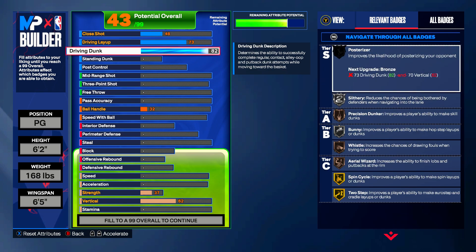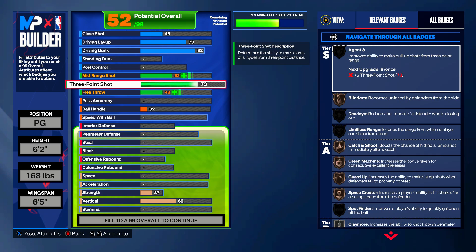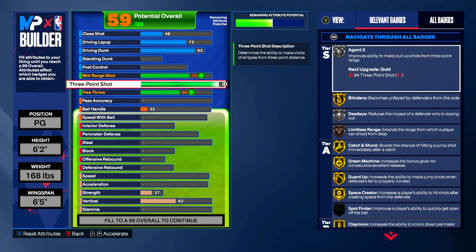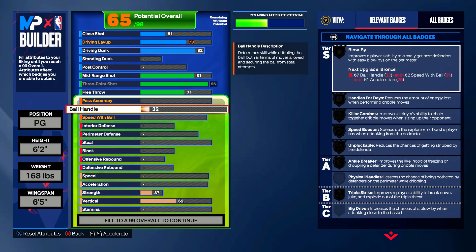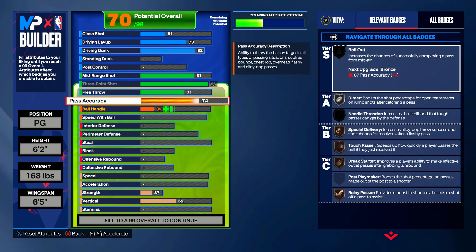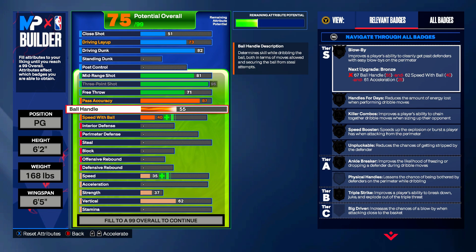Moving into the three-point shot — I heard today that the silver limitless has been patched and nerfed a little bit, so you want to go with a 96 three-ball for gold limitless. I mean, how bad could they really patch a 96 three-ball gold limitless? Your pass accuracy is also going to be an 87 — you're going to be throwing absolute dots. No Limit Dots always throwing the dots of the century.